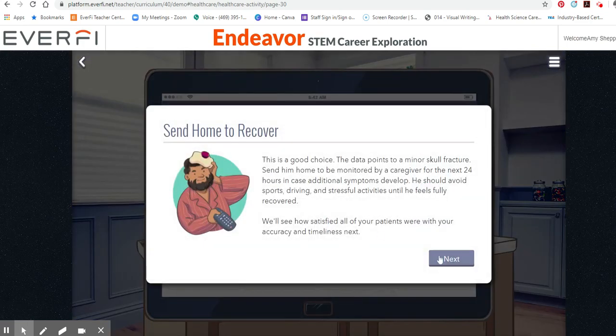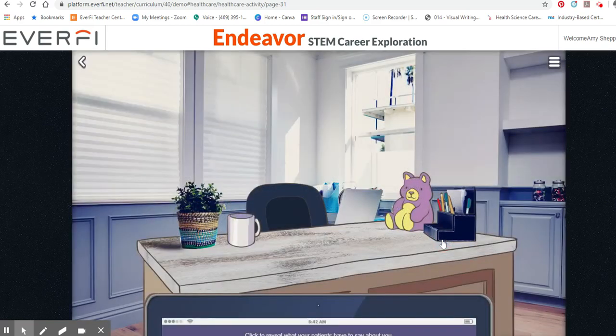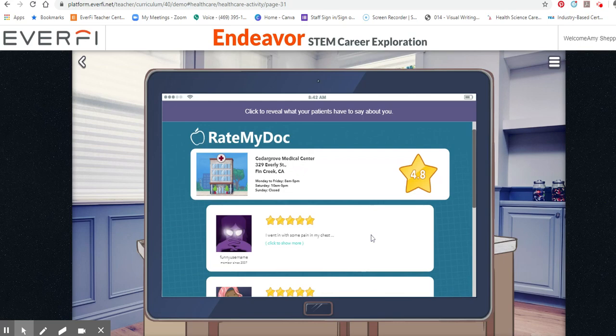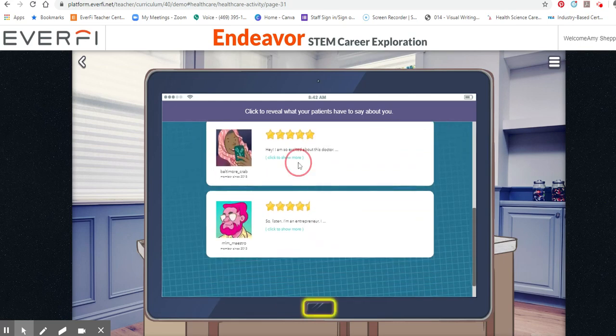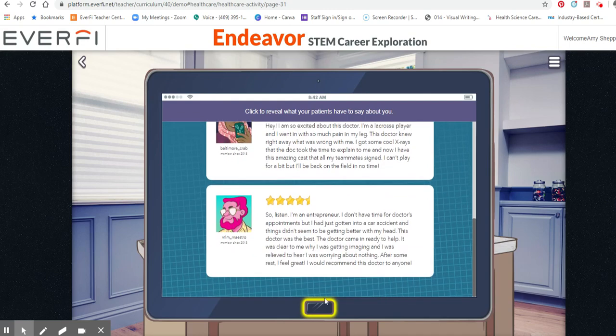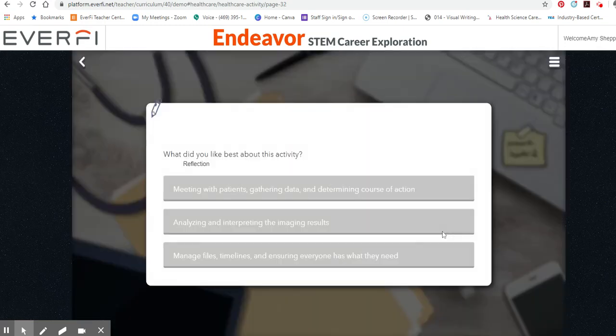This is a good choice. Doctors need to do their job. Click to reveal what your patients have to say about you. Patient feedback is always helpful. What did you like best about this activity? So you will have to answer this.